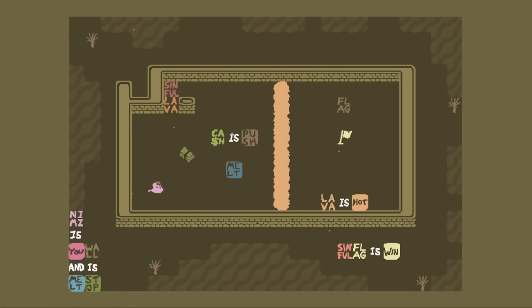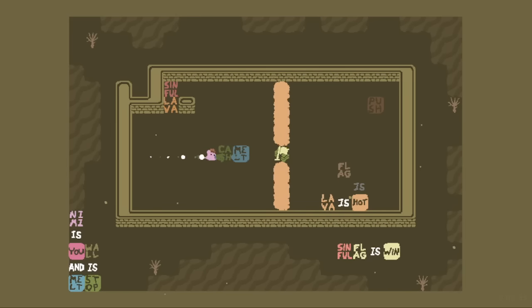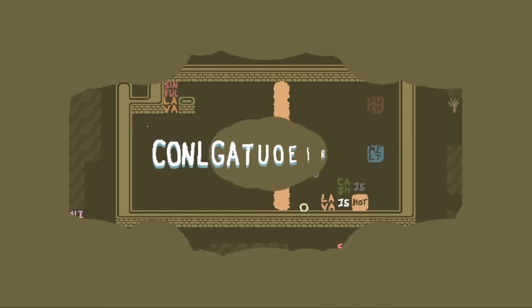Deal with the Devil. We got Cash — Sinful Lava. Let's push the Cash in here and then make it melt. The lava that killed the Cash is sinful, apparently, so we can transform it. Sinful Flag is Win. Let's just push the Flag onto here, make Flag is Hot, and I also need to make Cash is Melt. We do Cash is Melt at the same time as Flag is Hot, which kills the Cash. And now Flag is Sinful, and it does it.